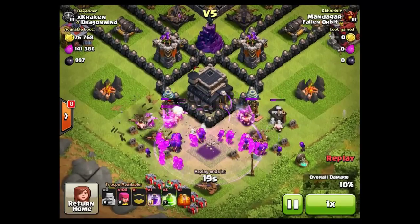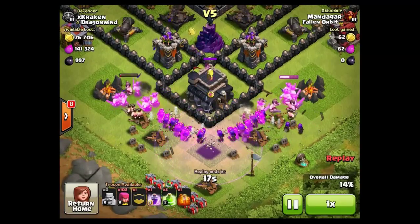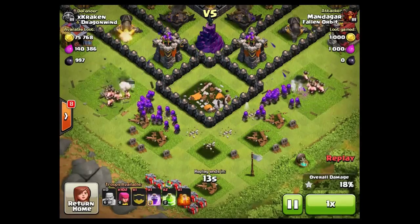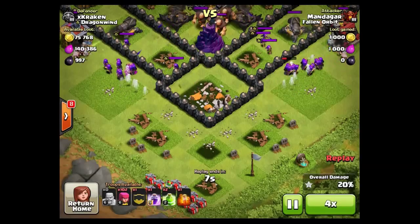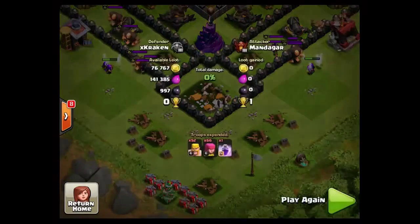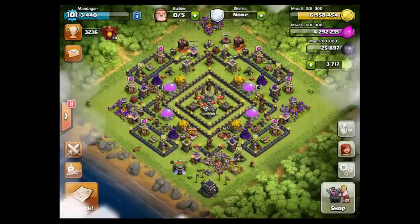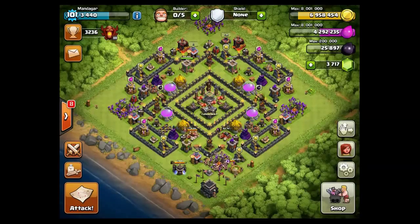The attacks to date: there were 8 where I killed the Town Hall, and 2 where I intentionally dropped trophies for gaining the exposed DE storage. One of them actually failed — I thought there was more DE in the storage, but there was only around 500, so not very good.